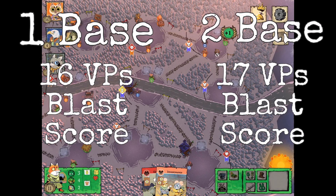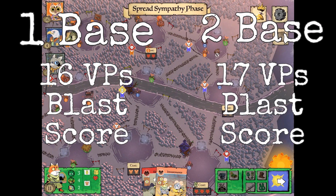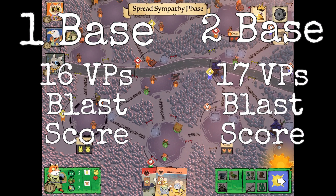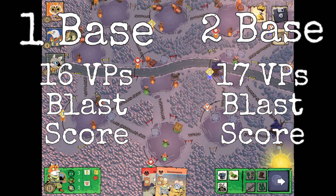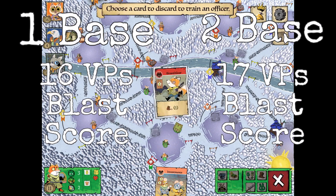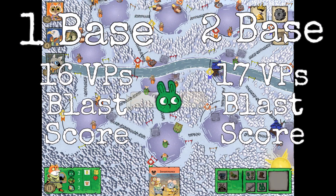Next metric: blast scoring. At one base, we were able to achieve a max score of 16 VPs per round, which is really great. At two base, we hit 17 VPs — slightly better, but both are relatively equal. No leg up here. It all relies on spreading two or three sympathies during the spread sympathy phase and then doing two or three organizes.